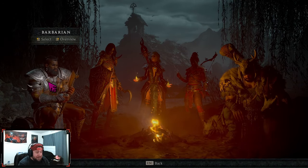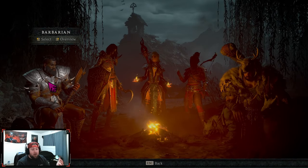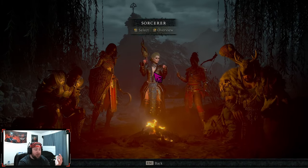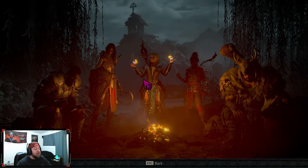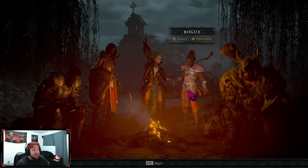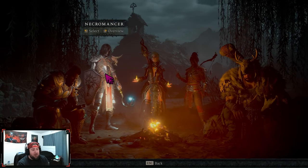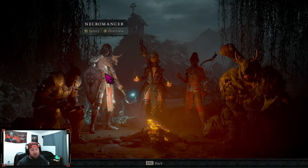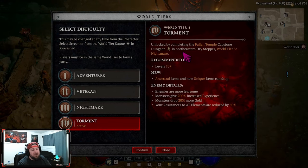Although I'd love to suggest which class to pick, I can only tell you that picking the class and play style you prefer is the best way to go. If you want up-close melee, play the Barbarian. If you want to be a cold spellcaster, play the Sorceress. If you want to be sneaky, shoot from a distance, or get up close, play the Rogue. If you want to command an undead army, play the Necromancer. All classes are attuned to a specific play style, and across the board they're all pretty accessible.